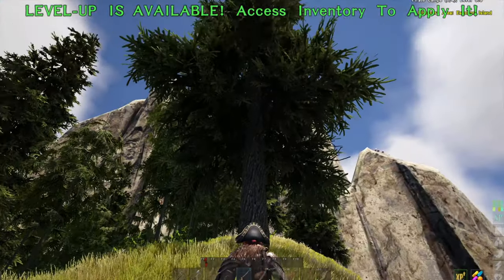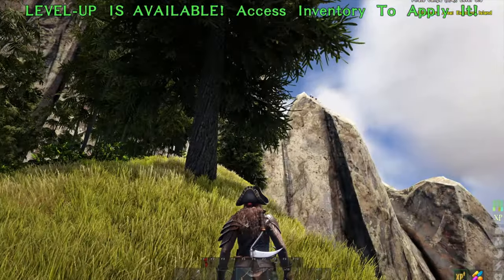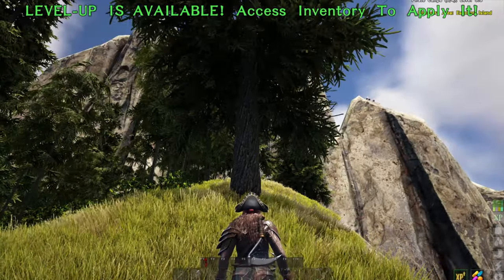Check this out — we even have different types of trees up here, like some coniferous trees. There's more crystal up top. So really, there's a lot of crystal on this island.